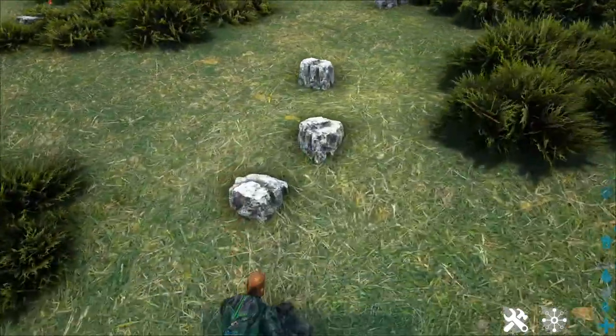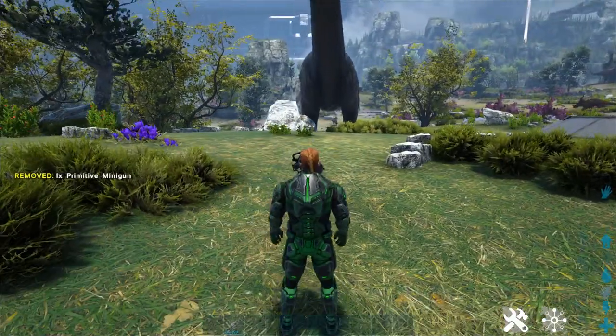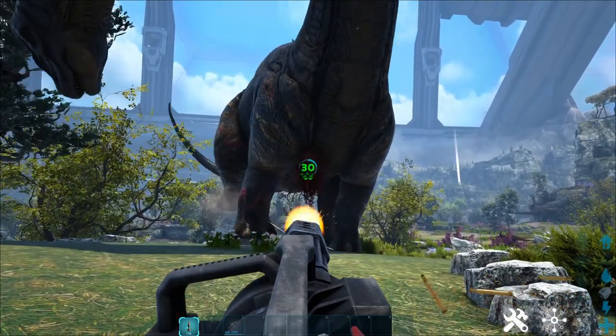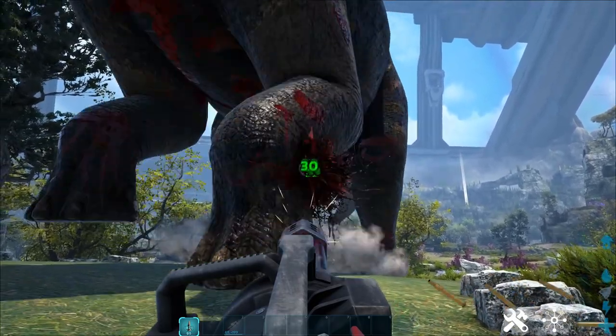Using Control you can chuck your gun on the floor, mount your minigun, and immediately start firing. It also gets a slight damage increase when it's mounted on the floor.